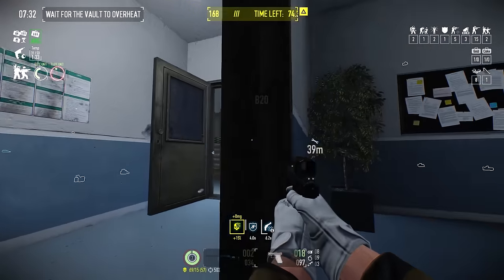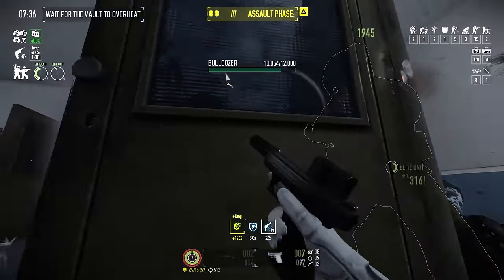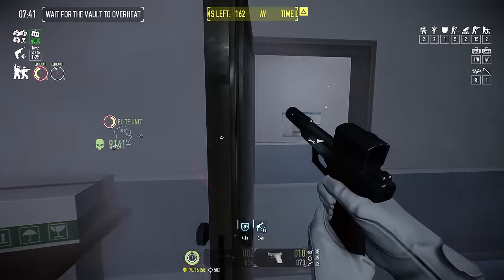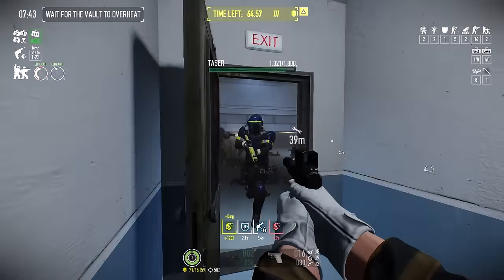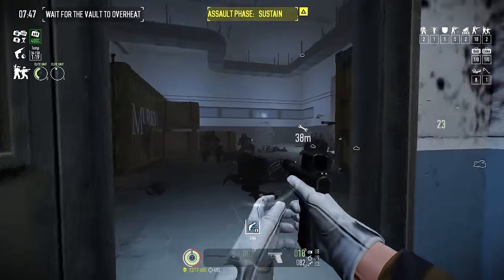Let's get into the ruleset, because this has to be the most open to interpretation I think I've ever had, given that Scout's three defining characteristics are that he's fast, from Boston, and can jump on thin air. Other than that, we're going to have to do a fair bit of reading between the lines to create a strict set of stipulations to make a challenge worth running.